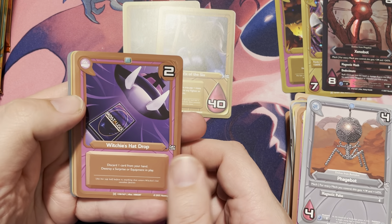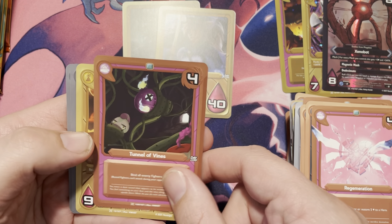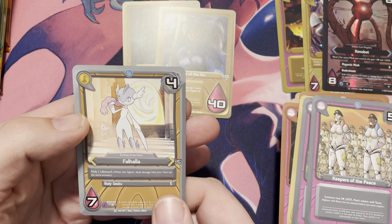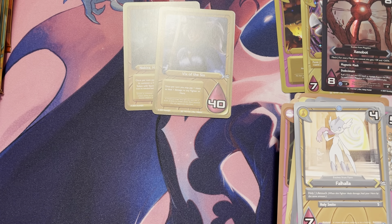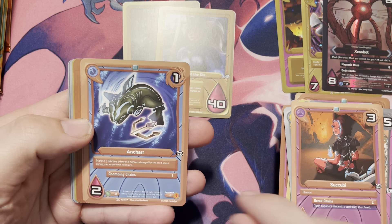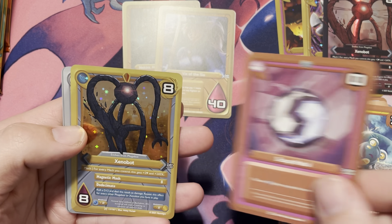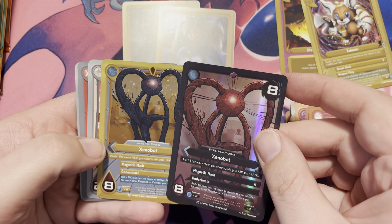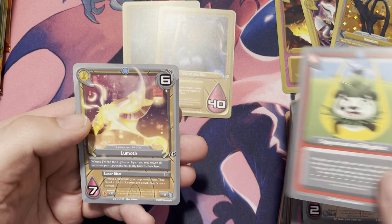Next up we have Witchy's Hat Drop, Abductor, Rhodonic, Demol, Regeneration, Tunnel of Vines, a Gruff Griff, a Reload, Keepers of the Peace, and we have Valhalla. Next pack: Succubi, Anchar, F-R-I-N-D, Magician's Bag, Saving Grace, Scrap Metal, a Xenobot — I guess that must be the alternate version. We also got Rebel, Supermassive Slingshot, and a Lumoth.